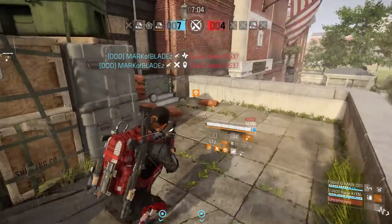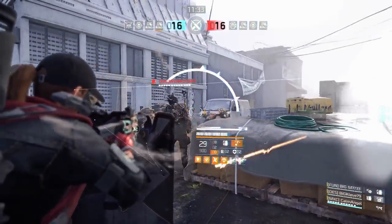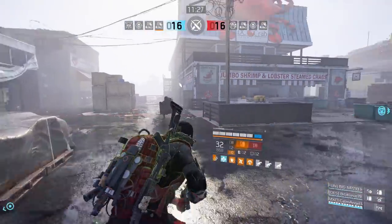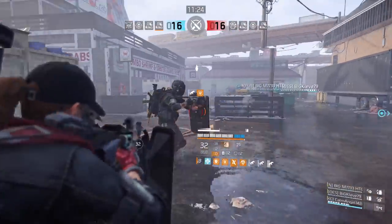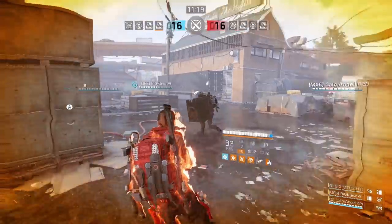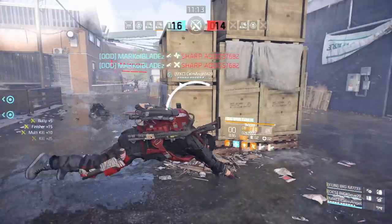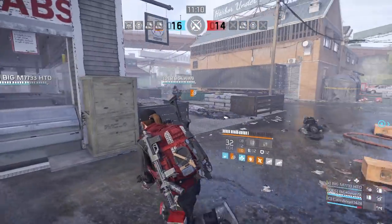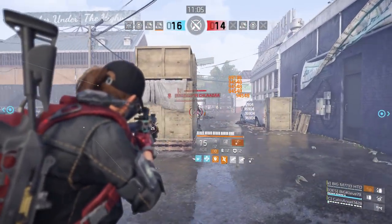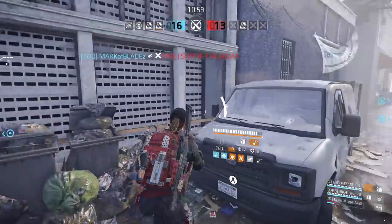A tank DPS build wouldn't be a tank DPS build without the talent Adrenaline Rush. This talent gives us a further 20% armor on top of our 1.7 million whenever you are within 10 meters of an enemy, and it can stack up to 3 times, giving a possible total of 60% bonus armor. Along with Adrenaline Rush, we're also using Intimidate — while you have bonus armor, you gain 35% amplified damage to enemies within 10 meters. Everything about this build is about being up close and personal.